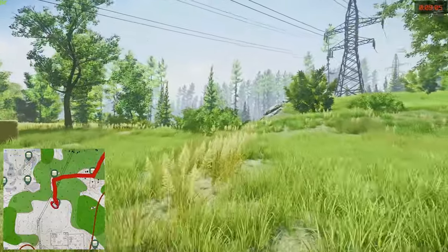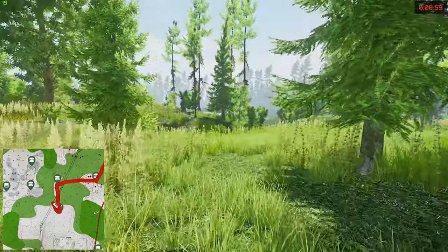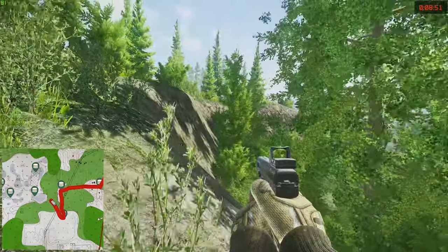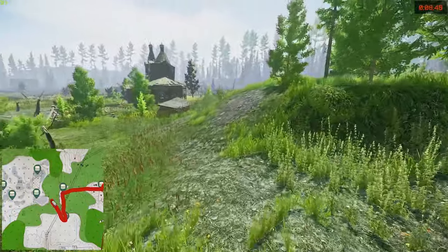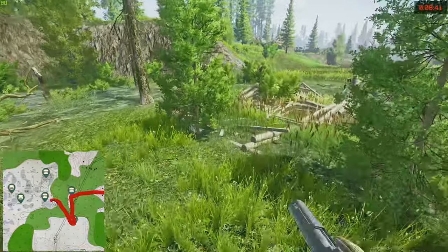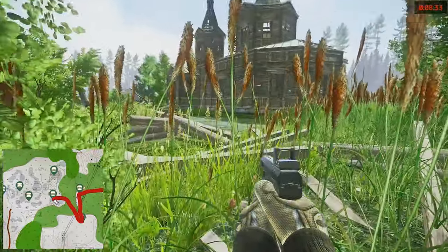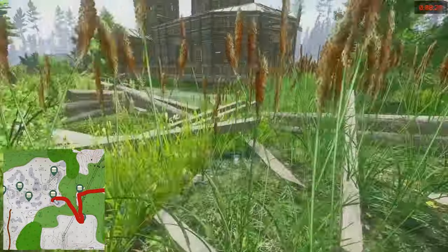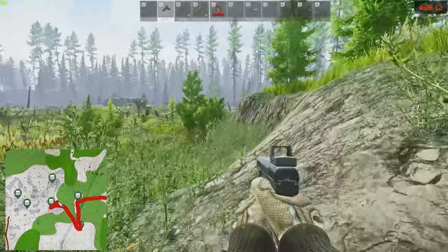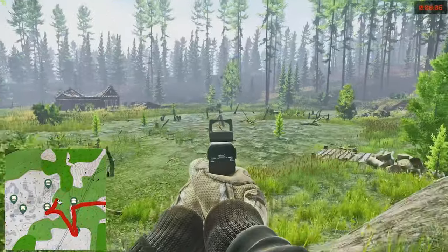The next one is just next to the church in the remains of a house in the swamp — the closest house remains in the swamp. It's kind of awkward to get to because of the swamp. These swamp stashes are awkward because you have to sort of walk to them — you can't really run and your speed drops significantly.